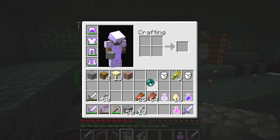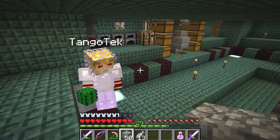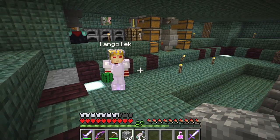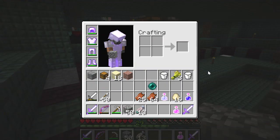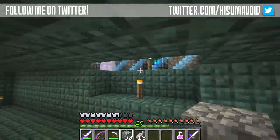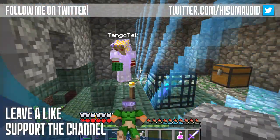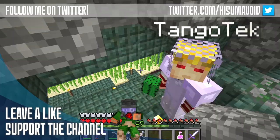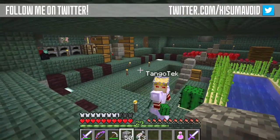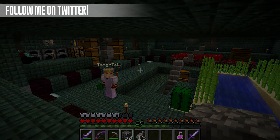We've got three enderpearls — I've got one in my inventory. That means we can go to the End, and there's two achievements for that: for finding the portal and for going to the End. We're on the verge of doing loads of things in the next episode. When you've got all the achievements, you get the one at the end — that'll be the last one. Next episode, we will be rocking off the achievements. All right, looking forward to it. Thanks for watching, guys. See you, guys.